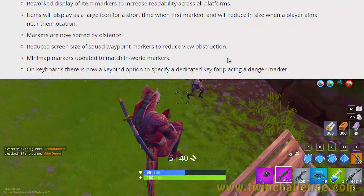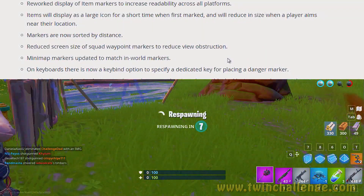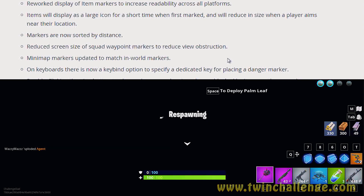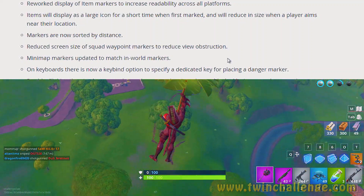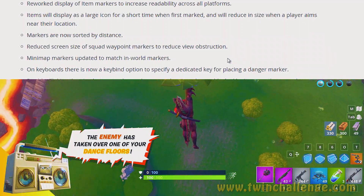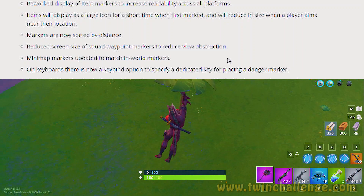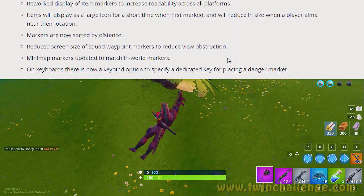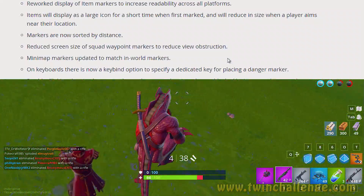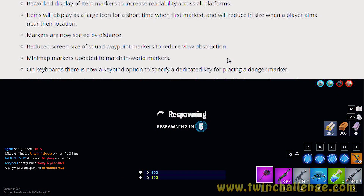The new marker system was added — you can hover for details on in-world markers, and actions a player may take on a marker appear in those details when the reticle is placed over it. You can now mark vehicles and found consumables like apples. Item markers were reworked for better readability across all platforms — items display as a large icon when first marked and reduce in size when a player aims near their location. Markers are now sorted by distance, and squad waypoint markers were reduced in screen size to reduce view obstruction.